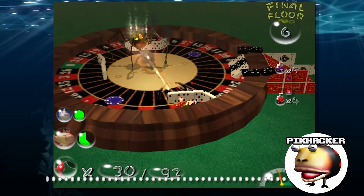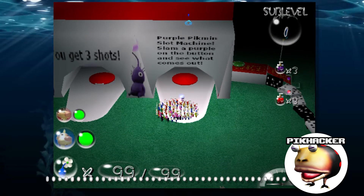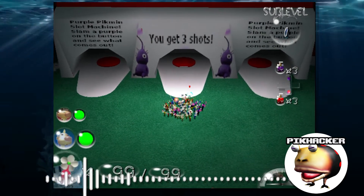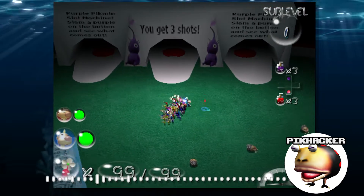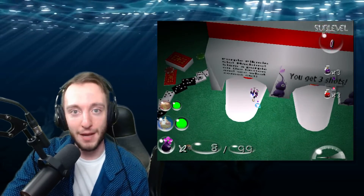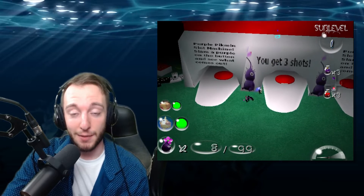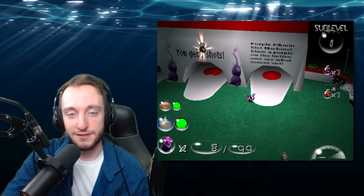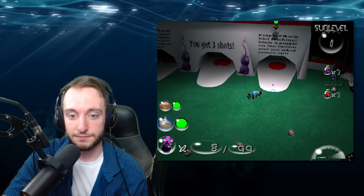One of the things I thought was really interesting was the gambling section of the Gambler's Den. That was experimenting with how the game's cave generation works — you can just have a whole list of enemies: some good ones, some bad ones. There's candy pop buds, bomb rocks, eggs, volatile dweevils. It should be about 50/50 good and bad. I got a bomb rock, a bomb rock, and a volatile dweevil, so that's like the three bad things. It just randomly generates — you can do a lot with how caves generate, it's a very involved system.